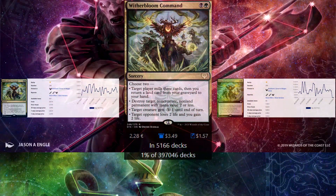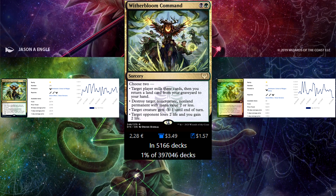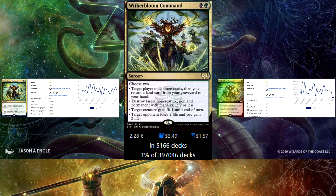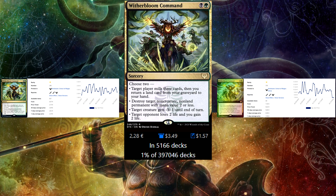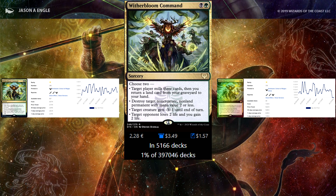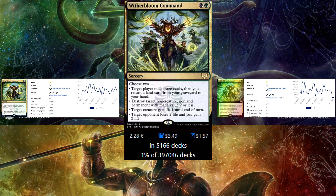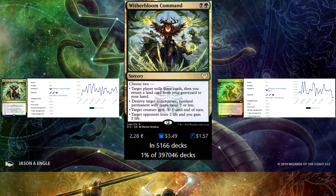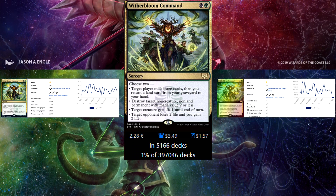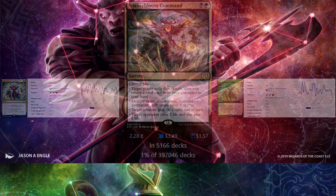Lastly we have Witherbloom Command — black green sorcery. You can mill and recur a land, destroy something with 2 or less mana value (non-creature), put minus 3 minus 1 on a creature to make it easier to attack, or drain for 2. The price you pay is a bit expensive because it's a Pioneer card and you get sorcery speed, but you have a few different options. I really like this card even at 2 euros.